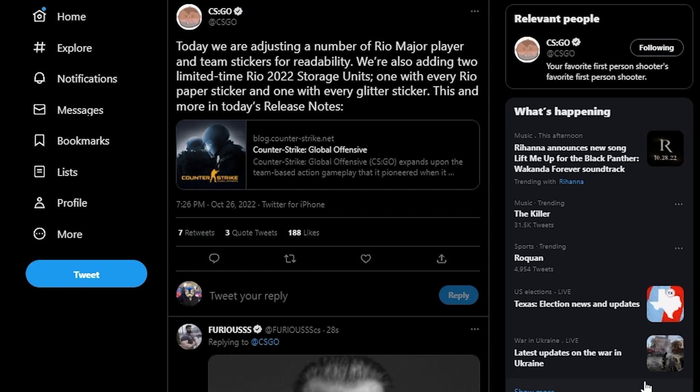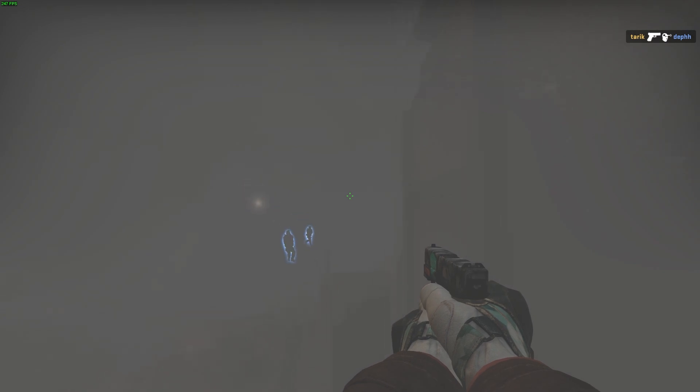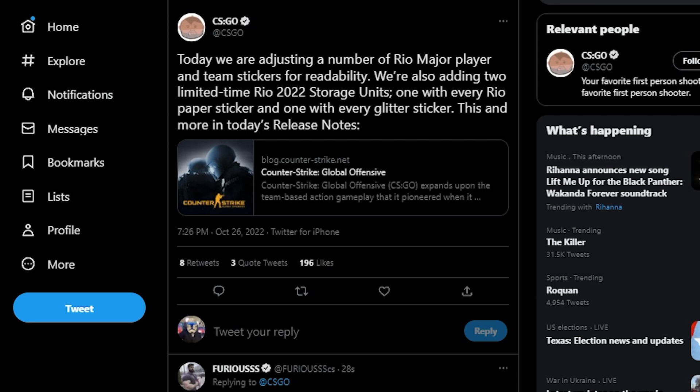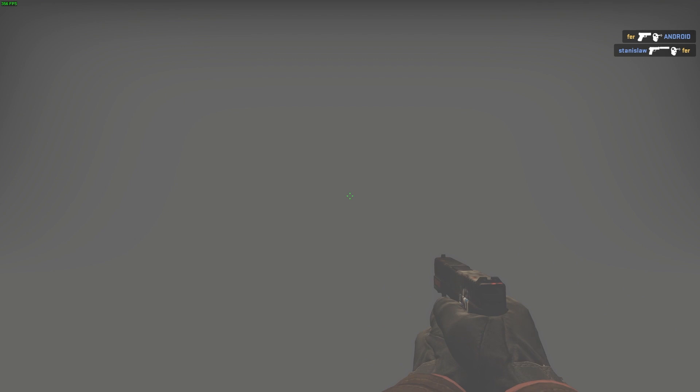Most people were thinking it was going to be some bug fixes, minor things here and there, but little did we know it was a very huge update. They just tweeted out a few minutes ago saying: today we are adjusting the amount of Rio player and team stickers for readability. They weren't blending in very well — now they are going to look a little better.